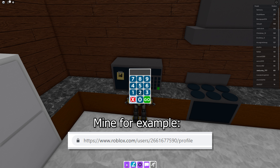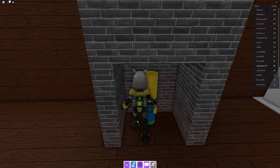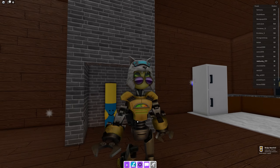It is quite long — for example, mine is 266 167 7590. Done! Success. There's a secret. Now you walk over here, walk into this guy, and you get the new marker. Before you put in the code, this will be closed off.